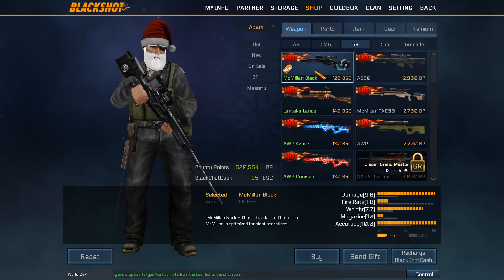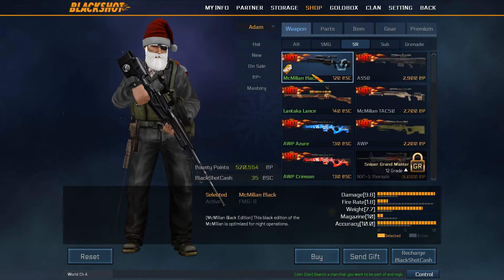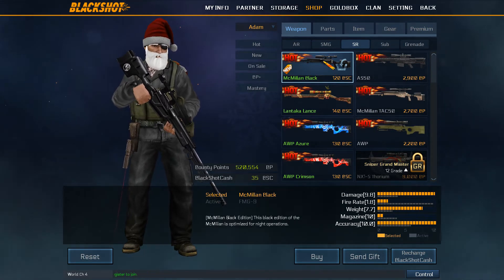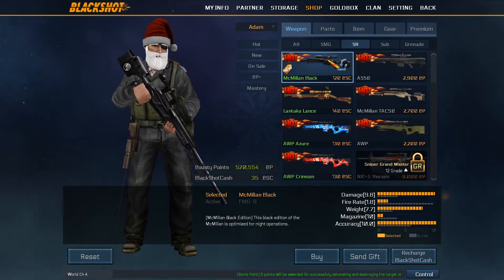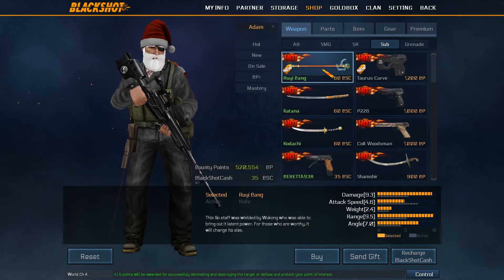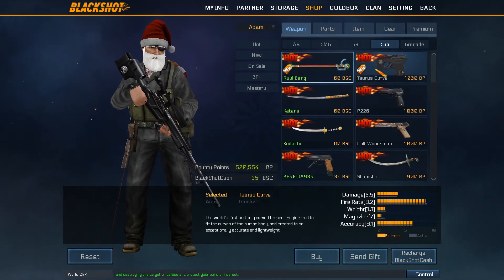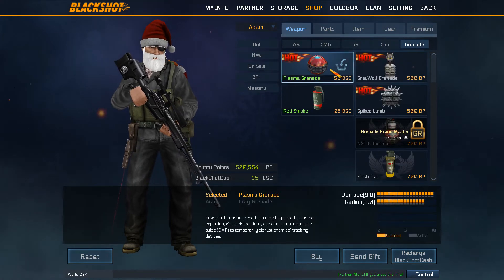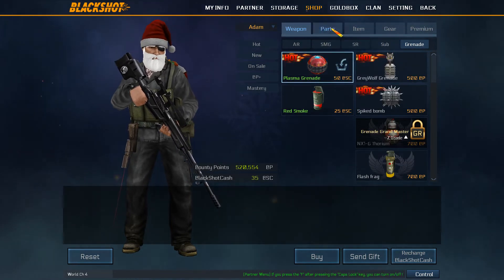It looks better than the AWPs we've got and better than the Luntacker Lance in terms of weight and fire rate. I'm interested to see if it has the same animation as the other Macmillans, because that animation puts a lot of people off. Apparently the Taurus Curve is hot - doesn't seem that hot to me when I'm playing with it.